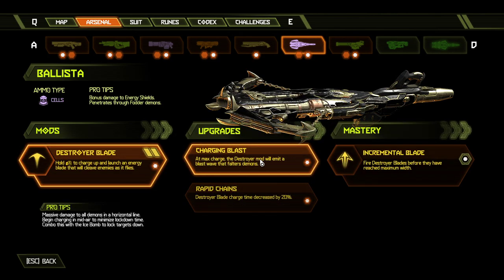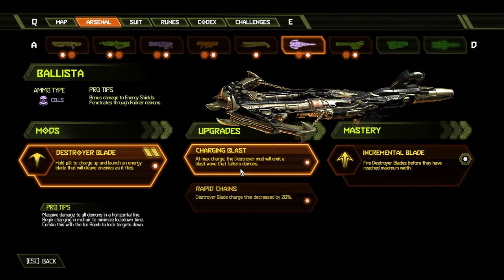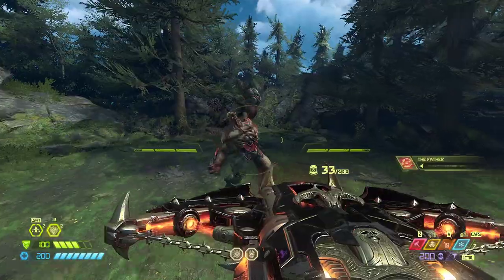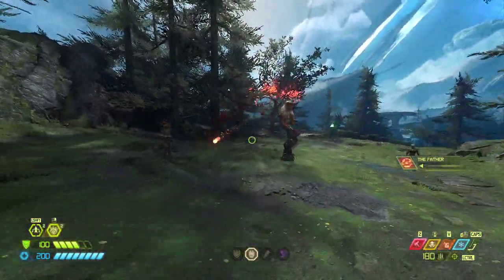Charging blast. At max charge, the Destroyer mod will emit a blast wave that falters demons. So check this out. It's a niche situation. Works really well on Hell Knights, but you can see — boom, that's a falter.